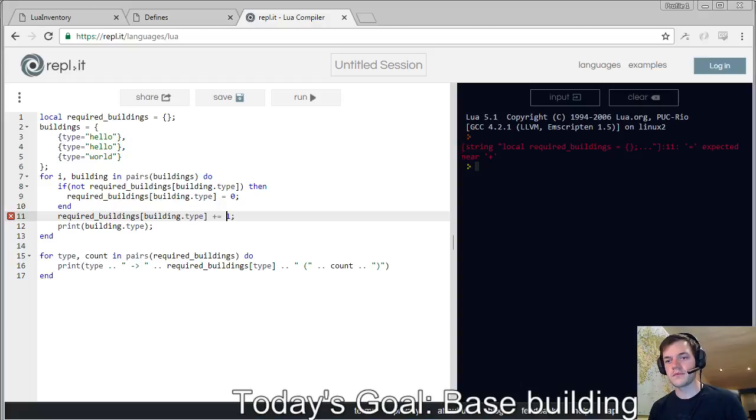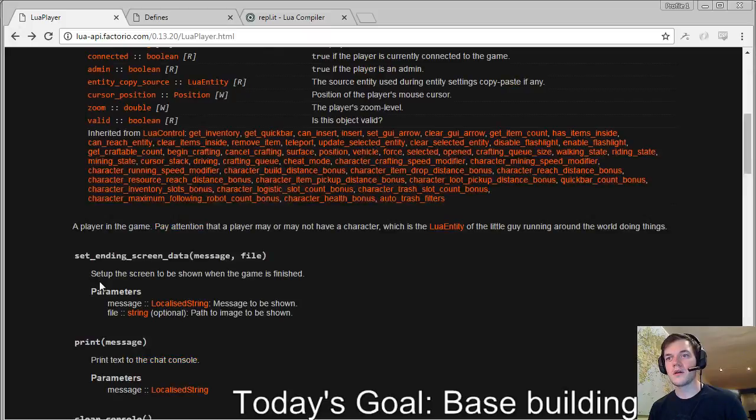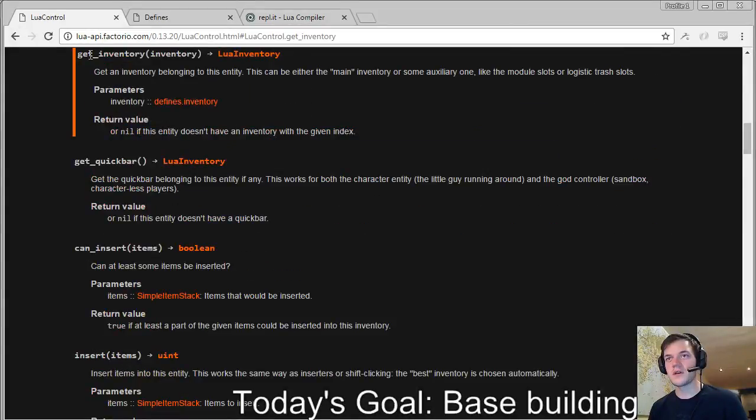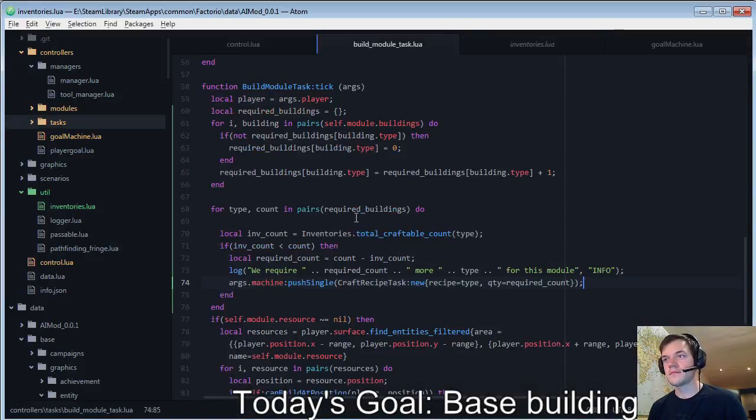Get Inventory — calling the Lua API with lua player getInventory. Oh, did I not pass in the player? I did not pass in the player. Okay, there we go, let's give that a go.